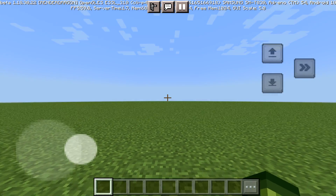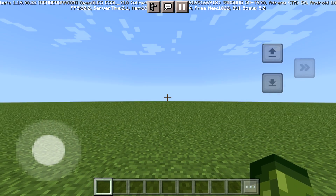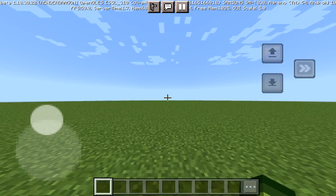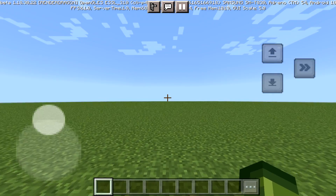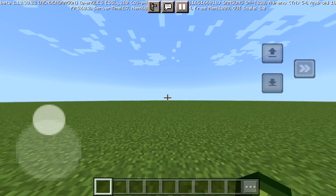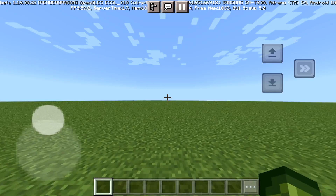Pulling the joystick in the direction you want will take you in that direction. One thing I want to tell you is if you double-tap up on this, it will give you the ability to sprint — it's like a quick action. Unfortunately, it doesn't lock it to a sprinting mode. I wish there was a lock key so it literally locks to a sprinting ability, which I think could be really handy.